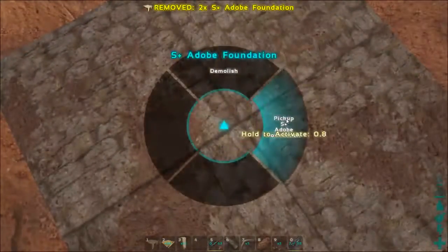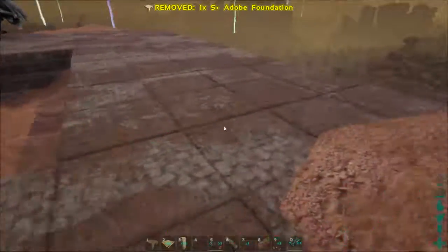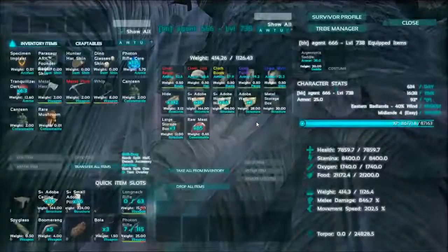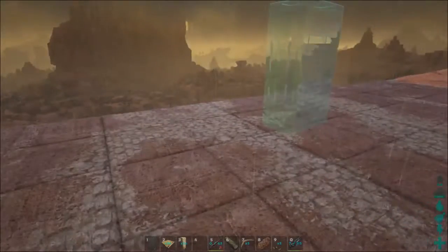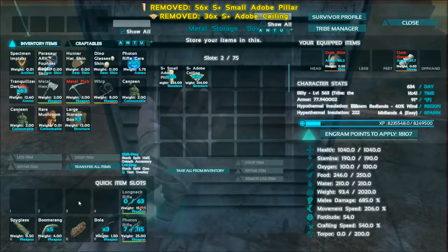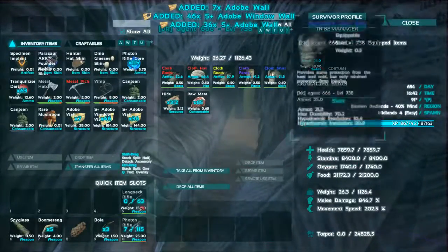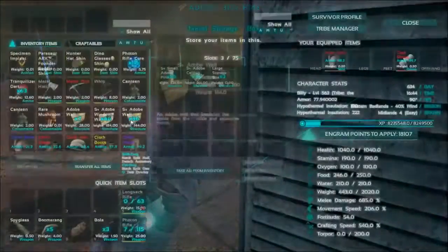I thought I was gonna be prepared but I did somewhat come prepared because I knew I was gonna make several trips. So I decided to try out this metal storage - I don't know what it does. Okay, 75 slots, not terrible. Let's grab these - you know what, let's grab everything but the meat. Boom boom boom.